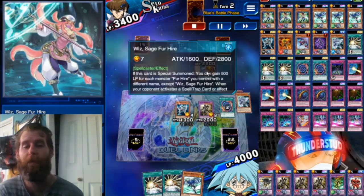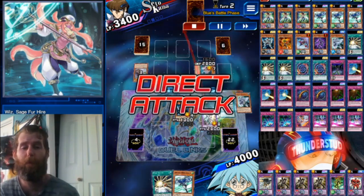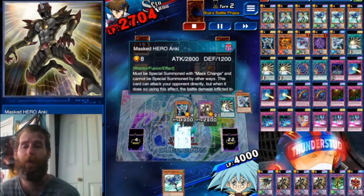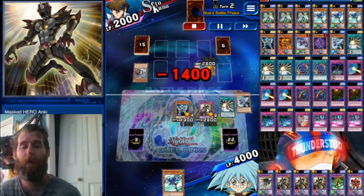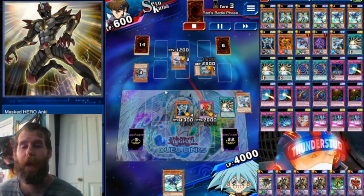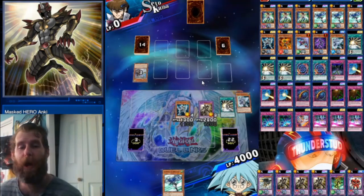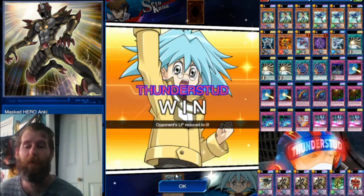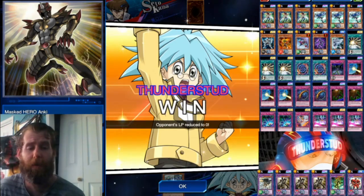Anki puts damage into the girl and searches another Mass Change. This would have been lethal if Whiz hadn't gained her some life points. We use all three Mass Changes to get her just within lethal range. At 4k it would have been lethal, but our opponent has to make something happen. Her strongest monster is 2,500 — she'd need some sort of battle trap, but we have Stratos in hand to destroy it. She's stuck with nothing to do.